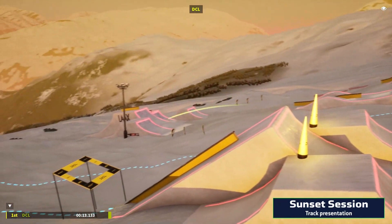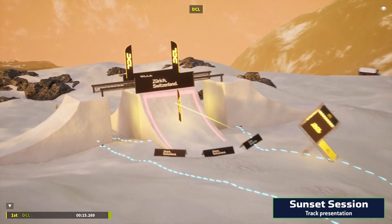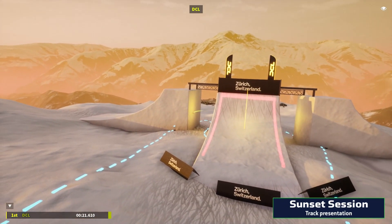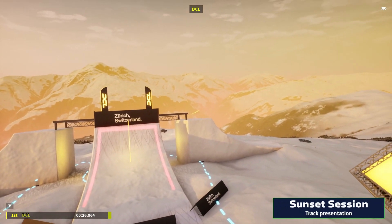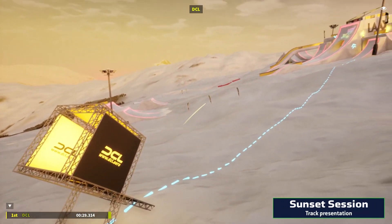It will be interesting to see how pilots are going to attack this first drop. Straight after, it's full throttle towards the Zurich Switzerland ramp. This is where pilots should find smooth and steady racing lines in order to keep their cool, because it is followed by a tricky drop through a cube gate that's oriented sideways.